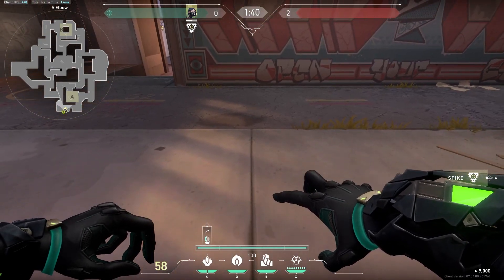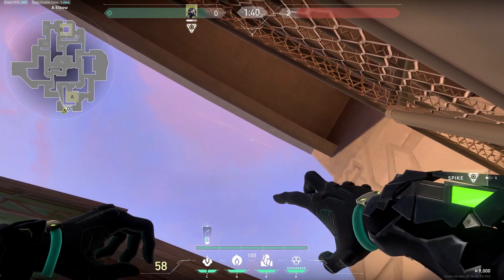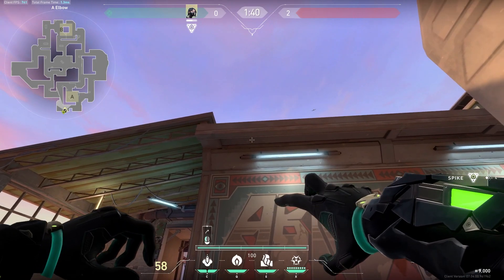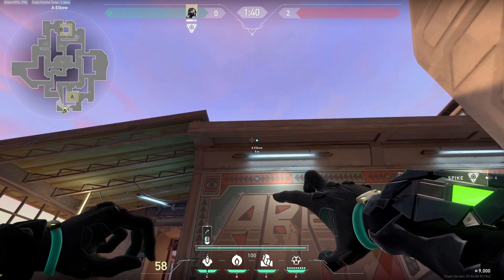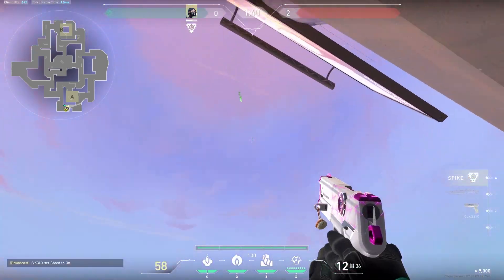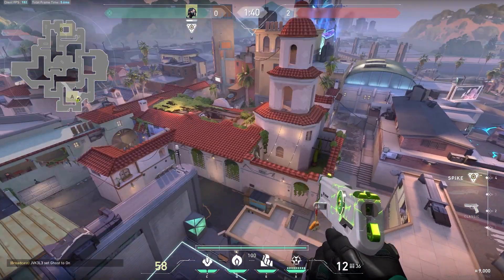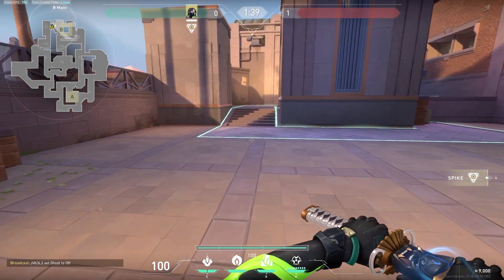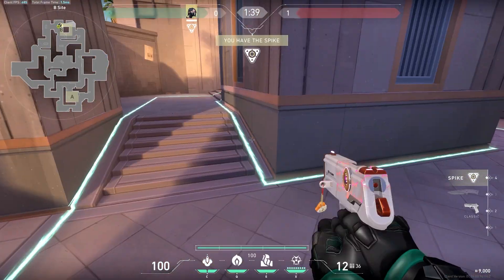Another lineup that's pretty good and a bit safer because it's on our side: line up with this line and line the bottom of your Viper hood — that little white line — with this door here. Aim at the face of the door. Once you shoot, it will take a while but it will land directly on the first plant spot we showed.